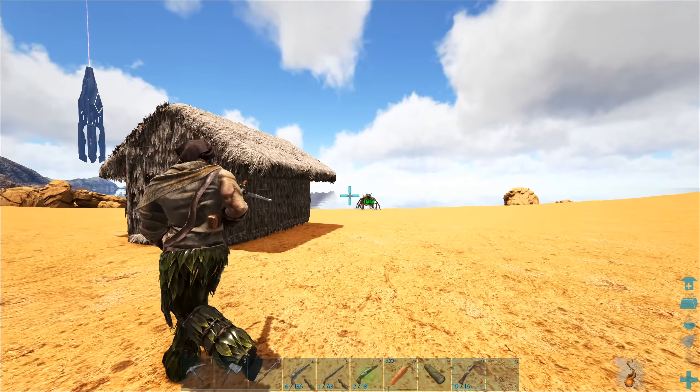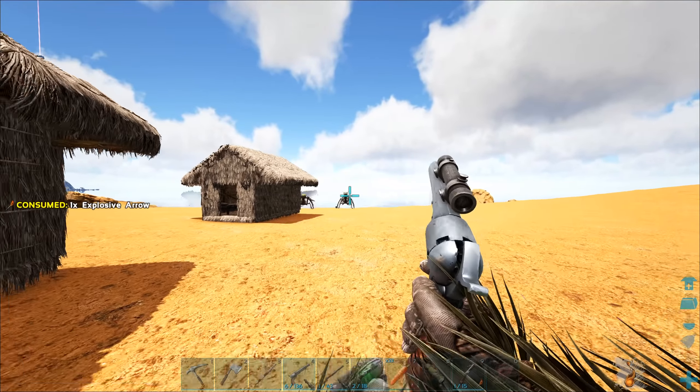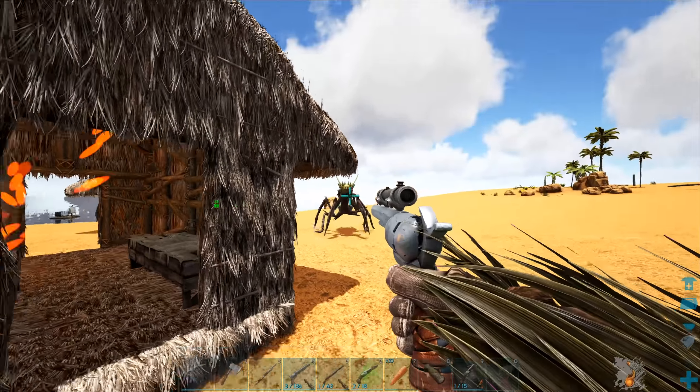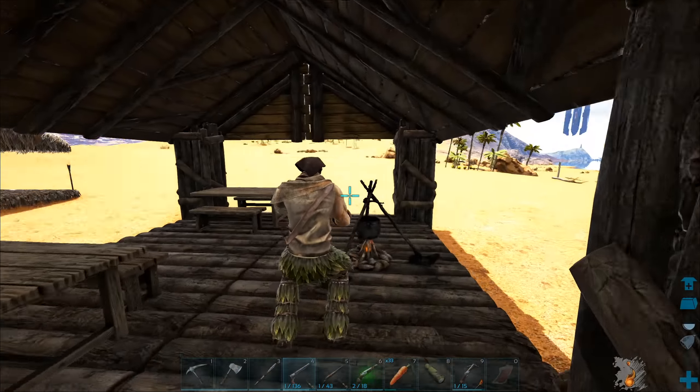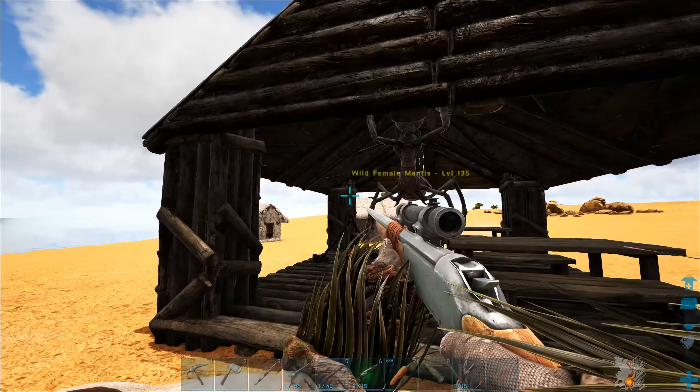What does this do? That didn't do any freaking damage at all - how? Like it's an explosive arrow, why is it not doing explosions? That was terrible. Oh wow it like stunned it though - that's nice. It's terrifying though.